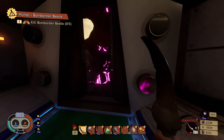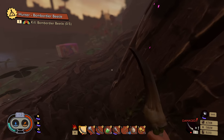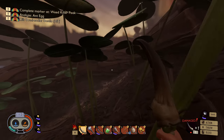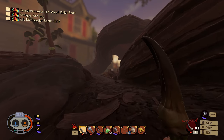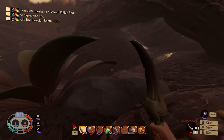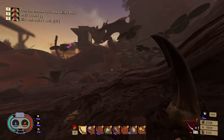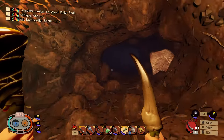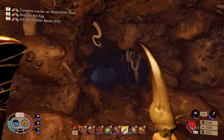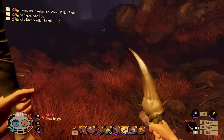I think I saw the devs talk about how they're adding — or thinking about adding — a new way to collect ant eggs. Or maybe it was concept art — I don't remember. Let's make a quick investigation. Two days after I killed a lot of the ants that were around here, I'm gonna check what I believe to be key areas.